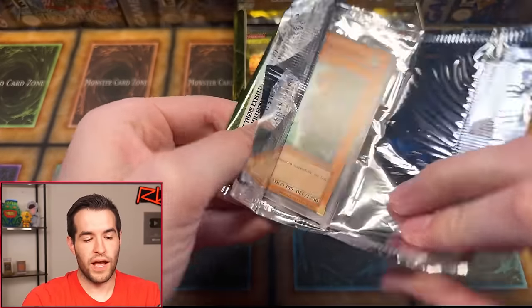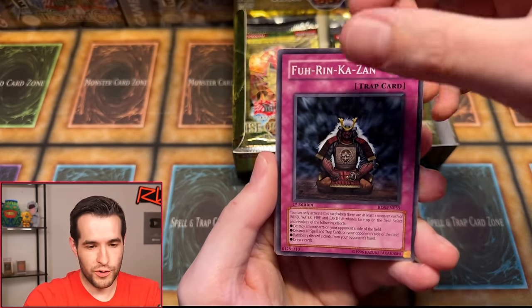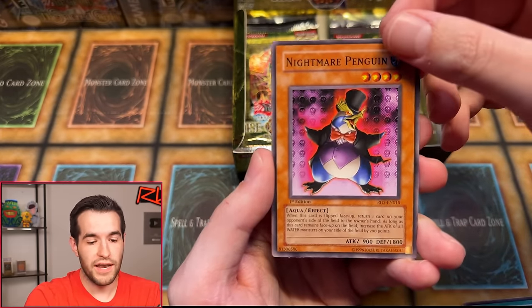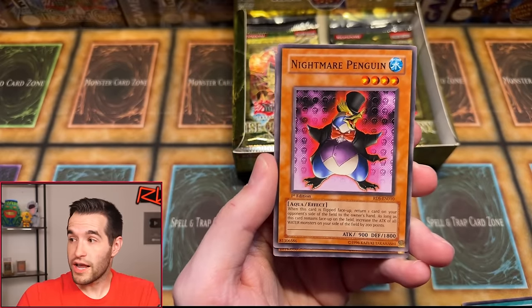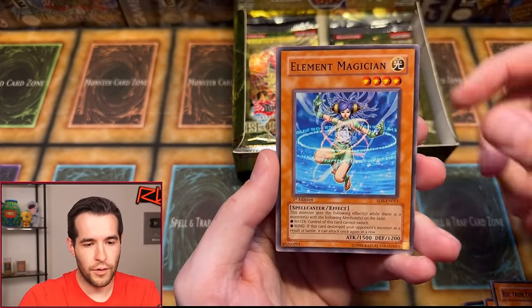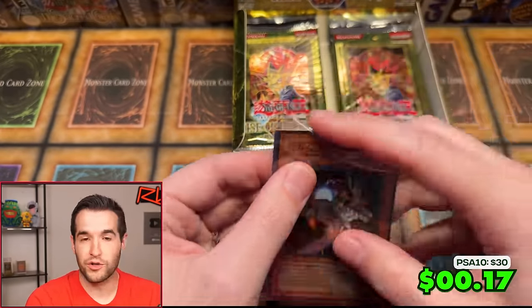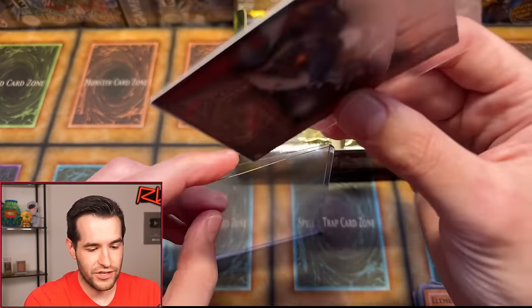Here we go, first edition Rise of Destiny. We have Furikazan, Leaguan. We have Mokey Mokey King, Harpy Lady 3, Mokey Mokey Smackdown, Tactical Espionage Expert, Nightmare Penguin — that's a classic card. I have seen this card recently in my new Dueling series, which actually debuts tomorrow — a little Go Format action. If you guys like Go Format, make sure you go check out the channel tomorrow and support the new series. It's going to be super fun with guests. Element Magician and — oh! Super rare. I thought it was Creator's 2300, but I think it has 3K defense. Another foil. At least it's something. Thank you for the triple pack purchase.